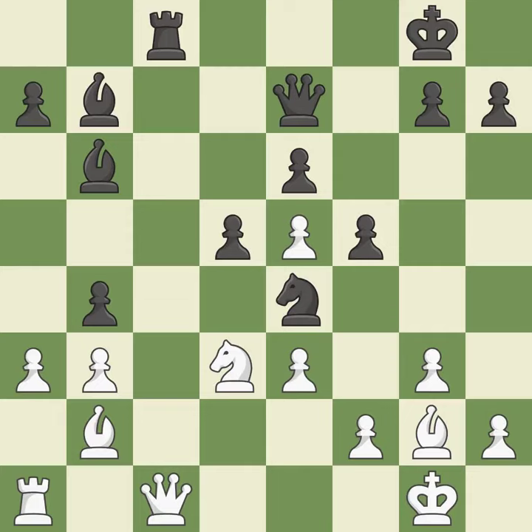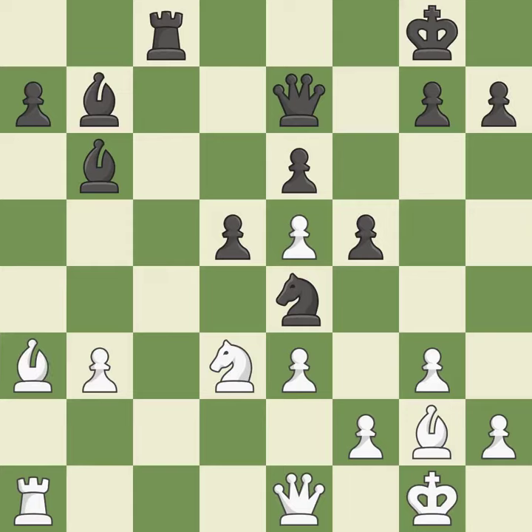This wins a tempo on a queen while developing a piece — it is ideal. This overlooks a better way to move a queen to safety. This allows the opponent to activate a rook by getting it to the 7th rank — it is a mistake. There was only one good move there. This misses an opportunity to activate a rook by getting it to the 7th rank — it is a miss. Recaptures — it is ideal. The queen is now on a square that is more secure — it is ideal.